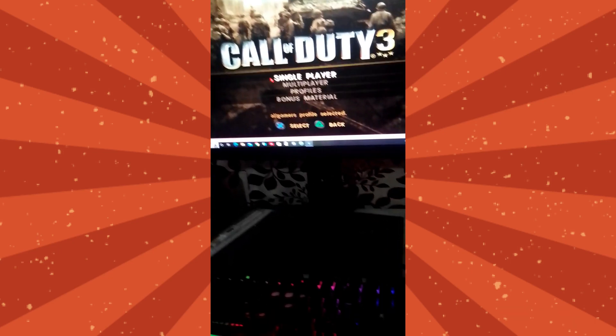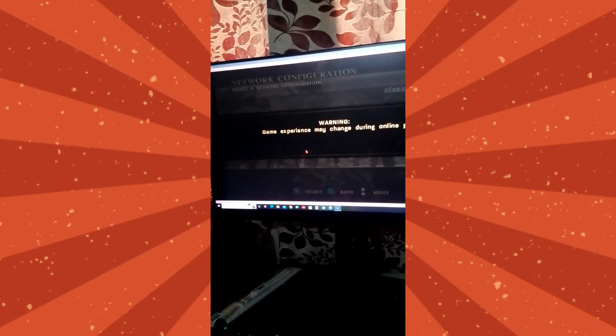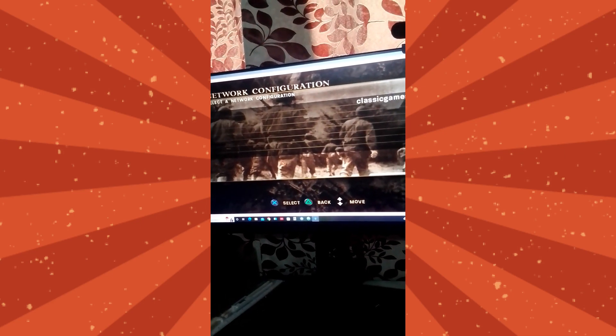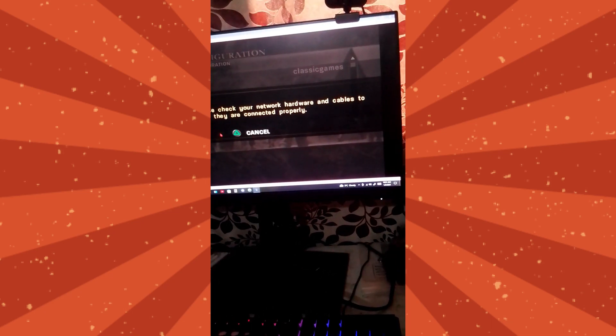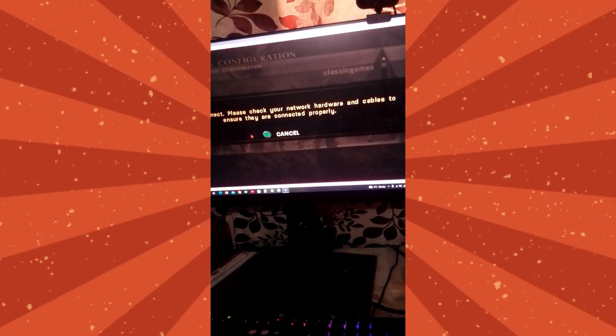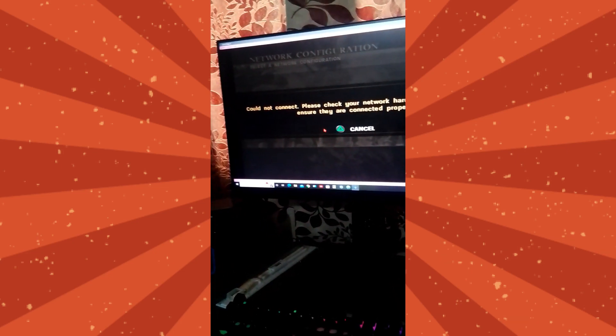I press Start, go to Multiplayer. You'll see the error come up because the network is not set on the game itself. I had forgotten this part but now I remember, so I'll be able to fix it. Starting through the disc gives: 'cannot set network cables' — that's because we started the game through the disc and it's not set up properly to run on the network. We'll have to download the game ISO and set the network in the game properties.